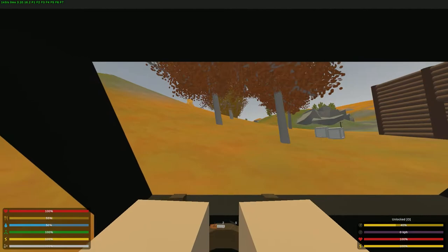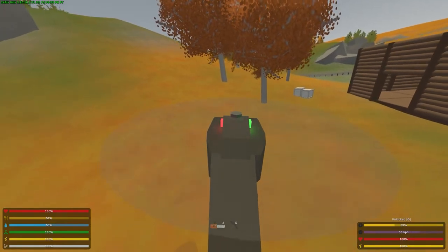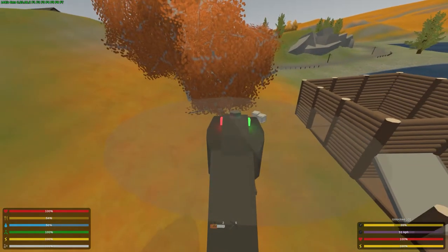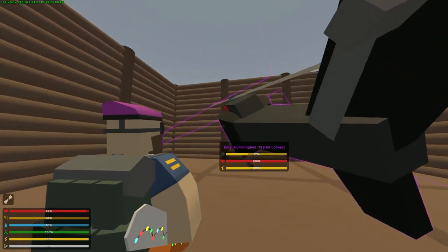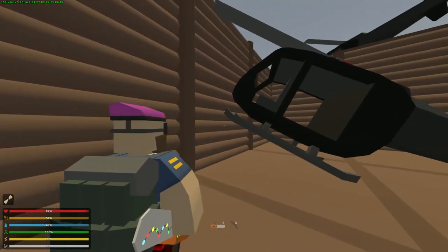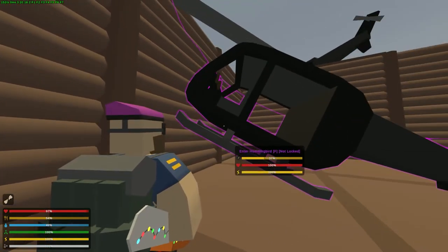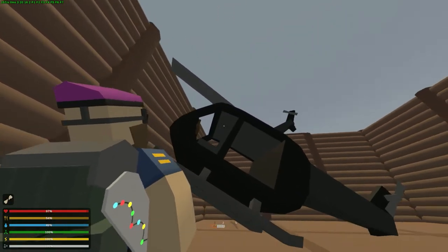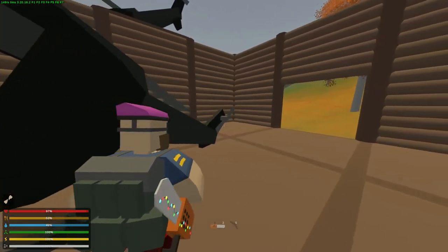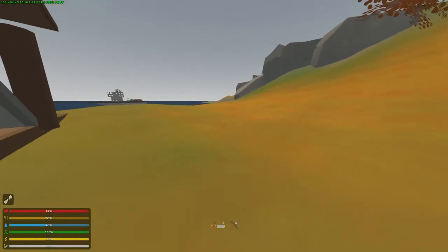Landing in that small 3x3 space — which you probably shouldn't make any smaller — can seem pretty difficult. Do not try to carjack the helicopter to reposition it, because there's a pretty decent chance it will explode. You can do three or four carjacks and be fine, but on that fifth one the helicopter blade hits something and the whole thing explodes. Just salvage out the walls instead.